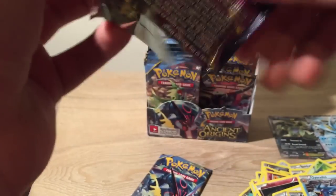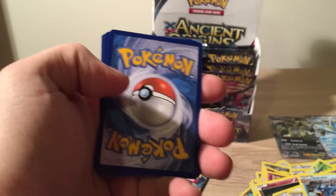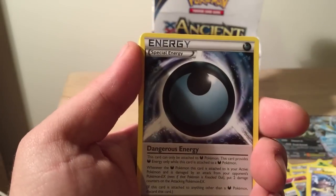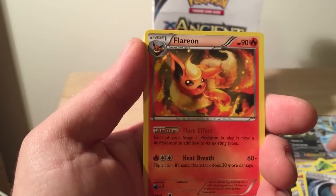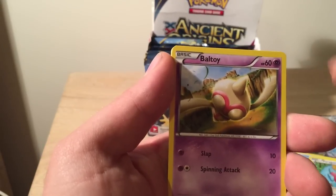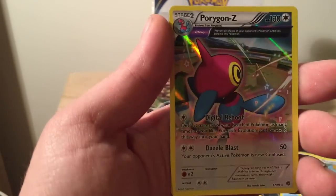Second last packet for part 1. Let's hope there's a Primal. If I got both Primal Groudon and Kyogre — Rotom, Special Energy, Flareon, Rally Camp, Mew, Eevee, Porygon, Baltoy, Metang, and a Porygon Z full holo.